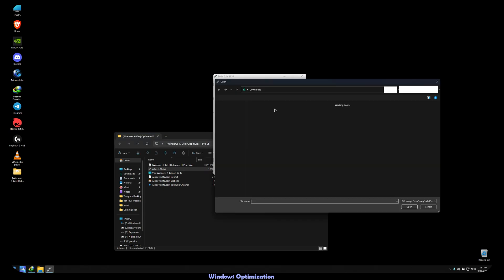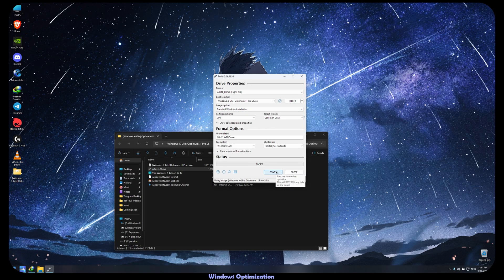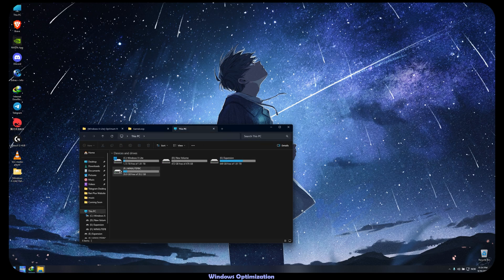Then open the Rufus app and do the same as me. After Rufus has added the files, make sure you have the NVIDIA driver on your USB, because we need it — you can download it via the NVIDIA website.